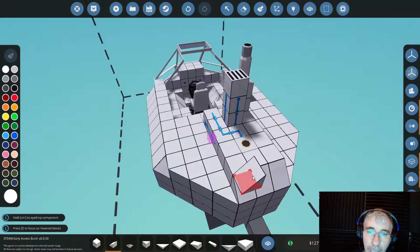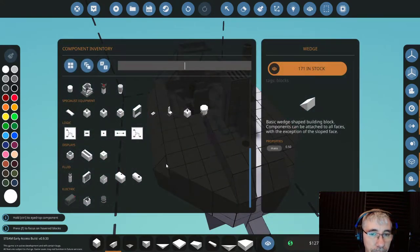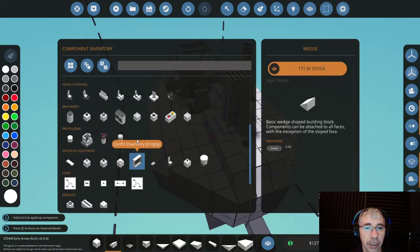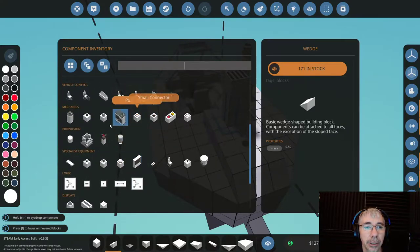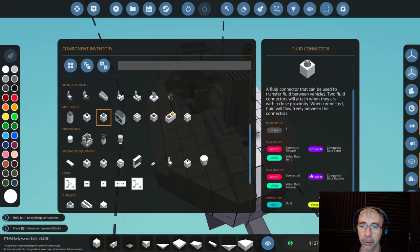The reason I have this section open is because we need to be able to fill the fuel tank with fuel, and for that we need a fluid connector. Fluid connectors will attach when they are within close proximity — when connected, fluid will flow freely between the connectors.